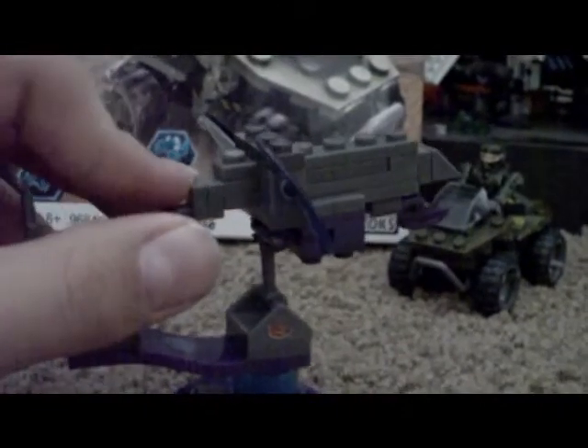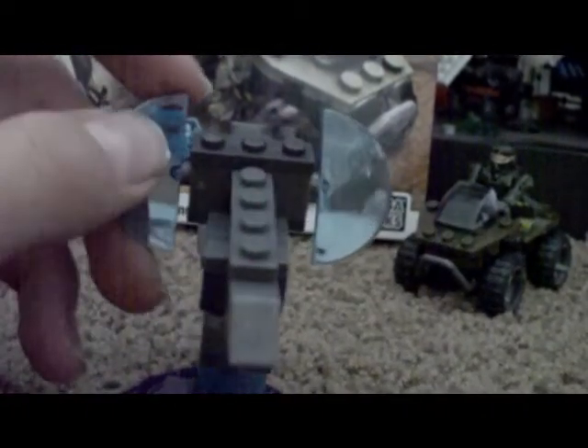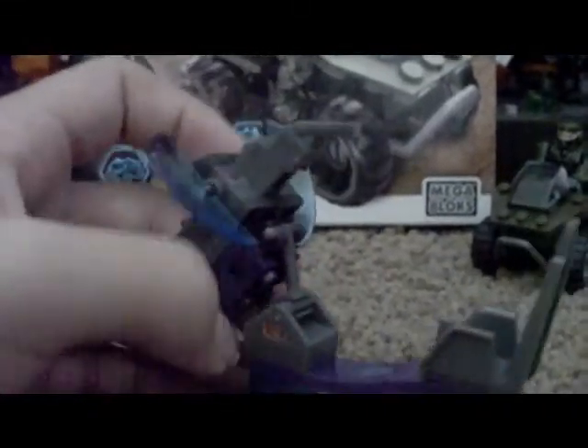The turret is also really cool. I like it better than the one that came in the Aerial Ambush set. It comes with these two shield wind visor things — I don't really know exactly what they are, but it's cool. And it has all these stickers, which are annoying to do. It moves all the way around, and it's hinged so you can move it back or forward by this little hinge. There are also stickers on both sides.